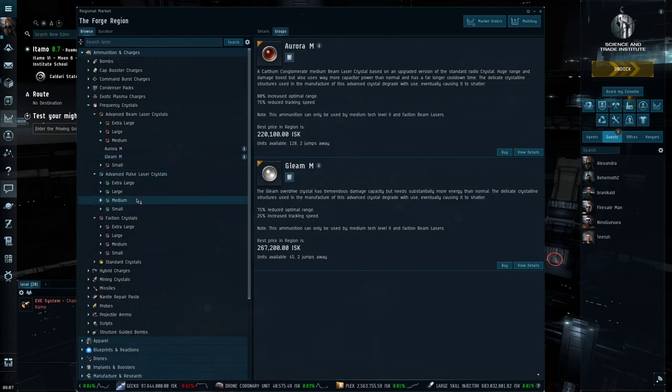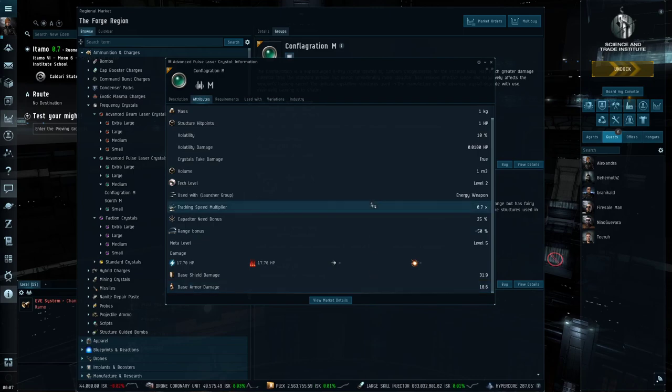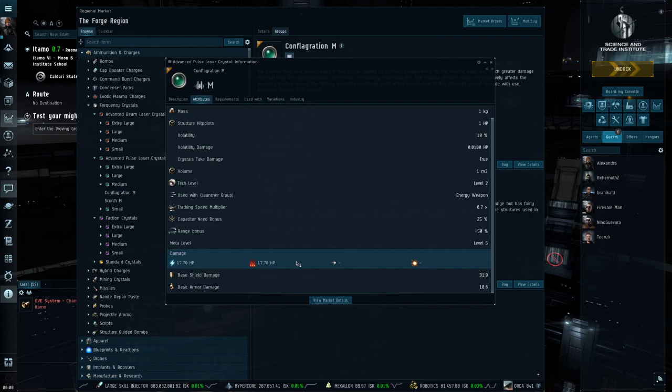Lastly, for pulse lasers we have Conflagration and Scorch. Conflagration has a minus 30 percent tracking speed, increased capacitor usage at minus 25 percent, and a minus 50 percent range penalty. But look at the damage: 17.7 EM and 17.7 thermal — this is the most damaging ammunition available to energy turret users. Conflagration will melt or destroy anything as long as it isn't moving quickly. Very good for taking down structures or if you have a target larger than you — if you're in a cruiser right up against the nose of a battleship, Conflagration may just break through that battleship's defenses. This is the type of ammunition when you're fighting one class above your current ship class.